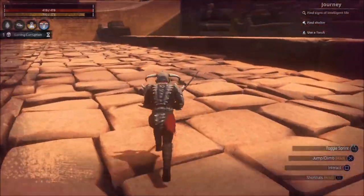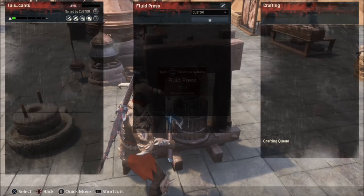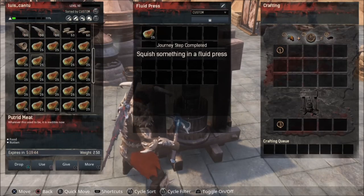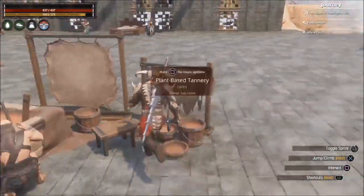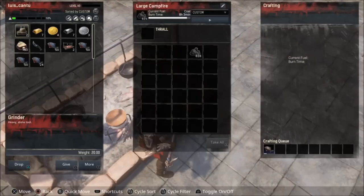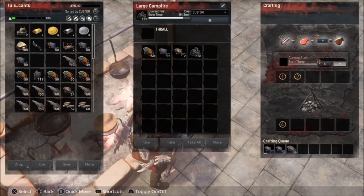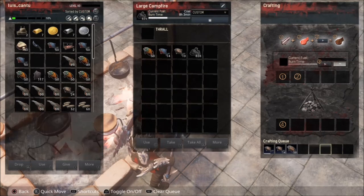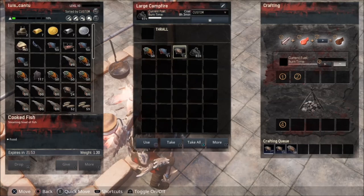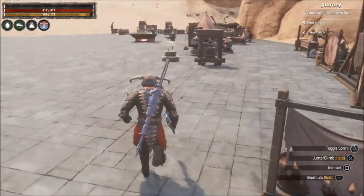I'll make a video about all the locations. Now we're gonna get what's called ichor. You make it by putting spoiled meat in the press. One way to get it is to cook the fish and leave it in the large campfire until it becomes spoiled. Then you put that spoiled meat in the press — that's how you get the ichor. It takes about 21 minutes to spoil.